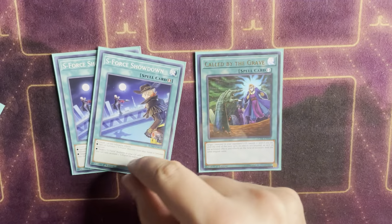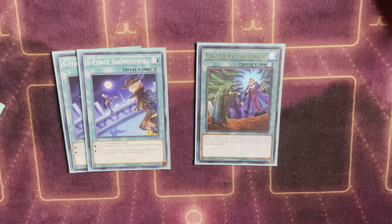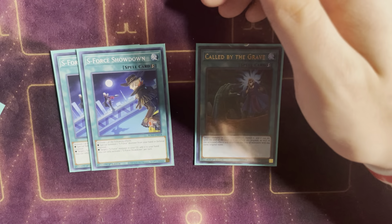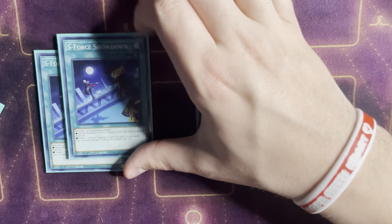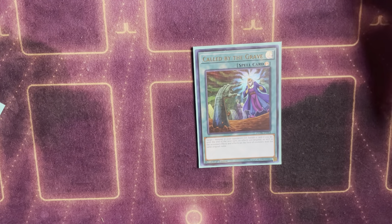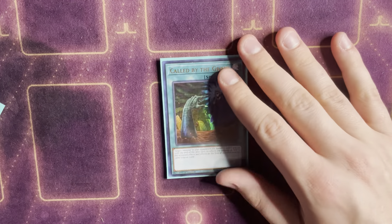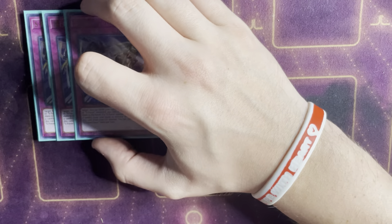Two copies of S Force Showdown and one Called by the Grave round out the spell lineup. Showdown allows you to drop a new monster into an opponent's column to get them under the Gravitino lock, or you can drop Chiamaru on your opponent's turn, trigger her effect into a Gravitino, and get another search — it's nice follow-up. Called by the Grave stops Ash on Chiamaru and is great going second hitting something like Heavenly Spheres; there's really no bad situation for Called.